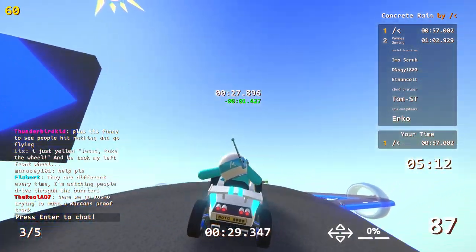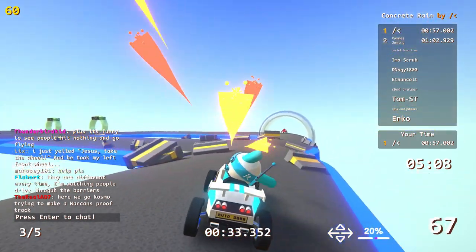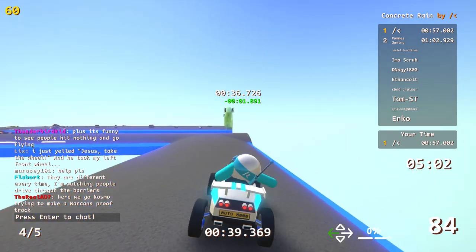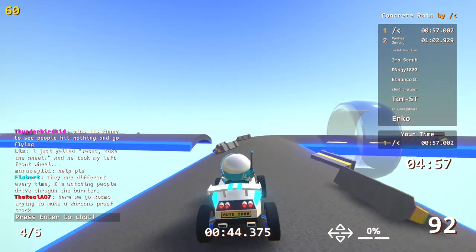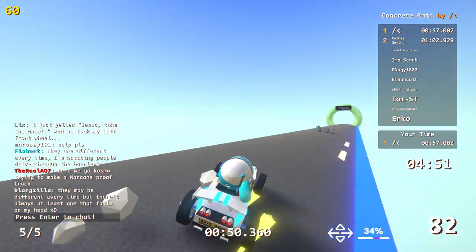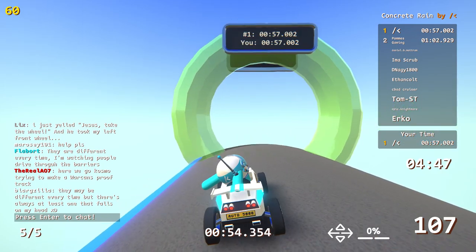Wow, there are so many barriers after the jump. There's usually two variances that it spawns in, and both have a path through — you just have to do a really quick left, right, left, right to get through it. Oh no! You're right, I was heading towards the finish and — oh, that was you! I just improved my time to a 54.